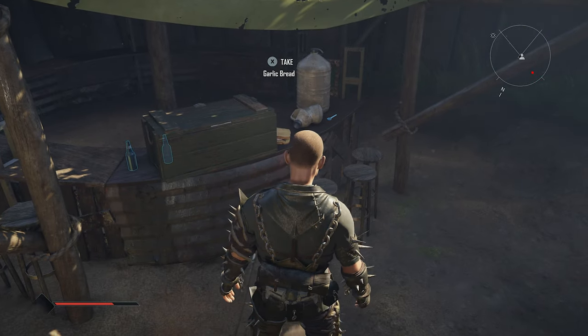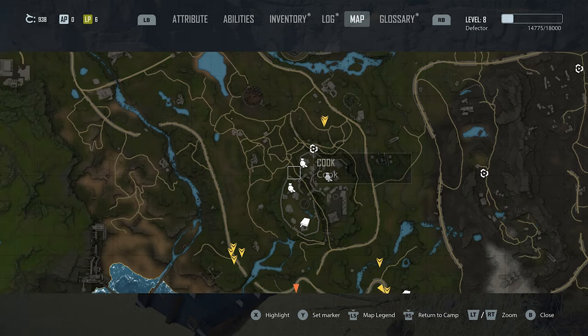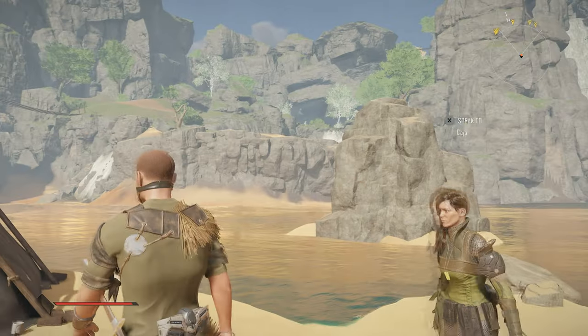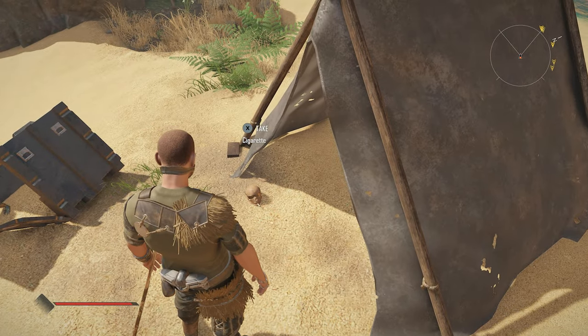These glasses will mark all items with a blue outline when equipped. These glasses can be found on an island at the lowest part of the map. Once on this island, you will find the glasses on a skull by the tent.